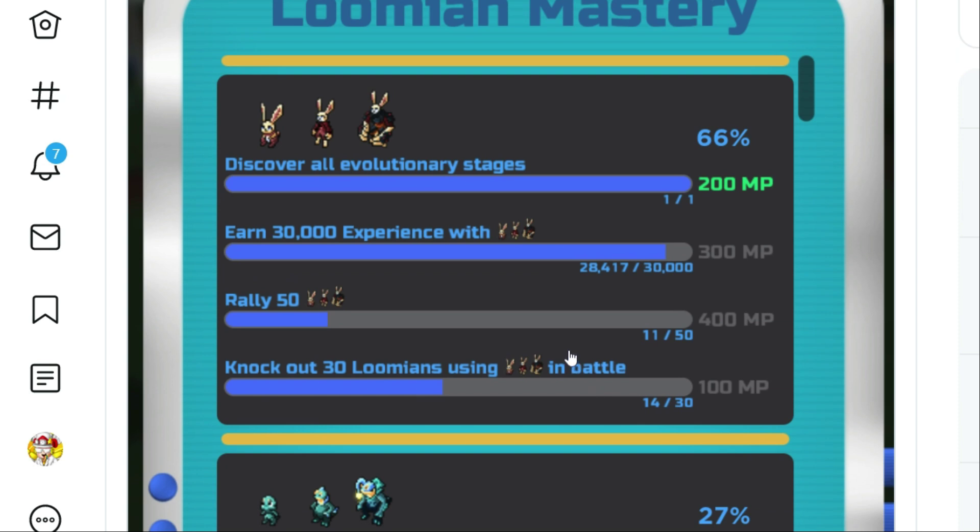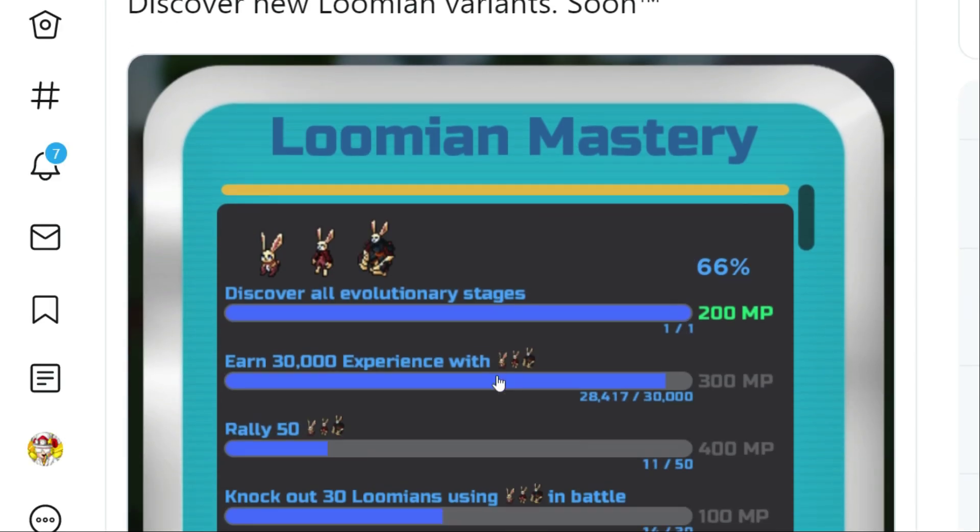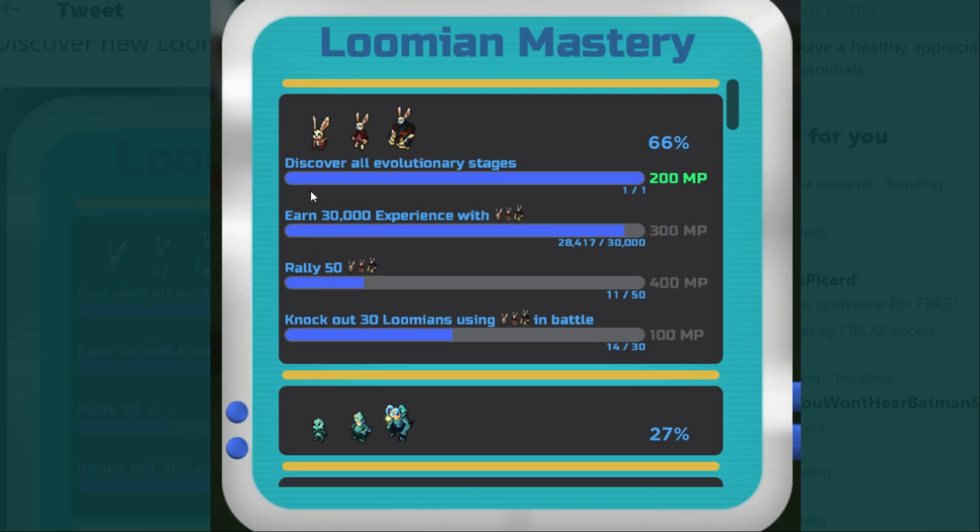Let's look at this picture they've shown us — the Lumion mastery screen. It says: discover all evolutionary stages. If you've done that for any particular Lumion, you've maxed that task out. The next task is to earn 30,000 experience with that particular Lumion. You get quite a bit of XP through normal stages, but to reach 30,000 is going to take some serious grinding — not quite like anything we've had in Pokemon Brick Rons before.